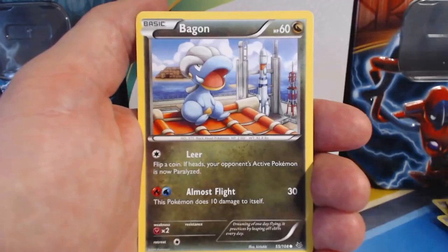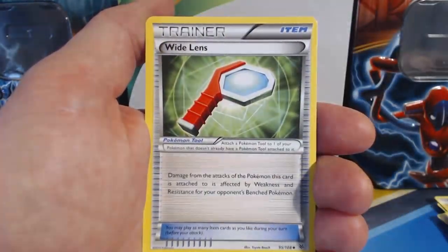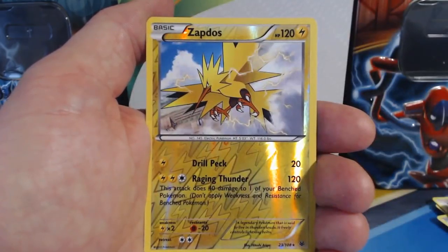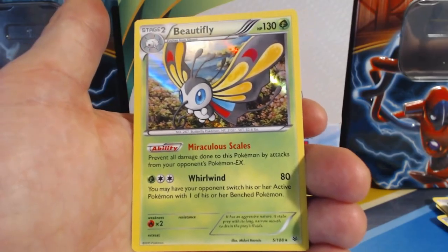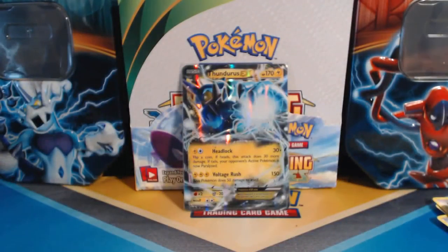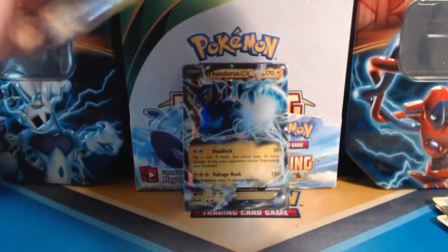Pack four: Dratini, Fletchling, Bagon, Latrite, Taillow, Altaria, Dustox, followed by a Wide Lens, Zapdos Reverse Holographic Rare — nice — and a Beautifly Holographic Rare. Man, hook it up over here! Show Pokemon Unwrapped what you got, Roaring Skies. Busting out the Holo Rares today.